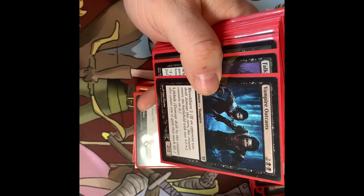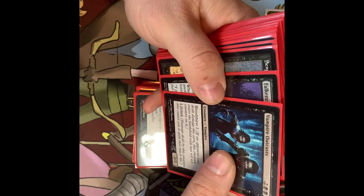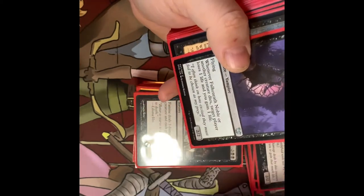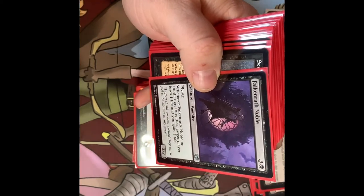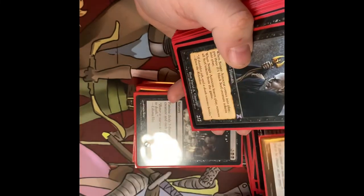Vampire Outcast — Bloodthirsty two. If an opponent was dealt damage this turn it comes into play with two +1/+1 counters on it, has lifelink, and is a 2/2 to start. Falkenrath Noble — Vampire with flying. When it or another creature dies, target player loses one life and you gain one life.